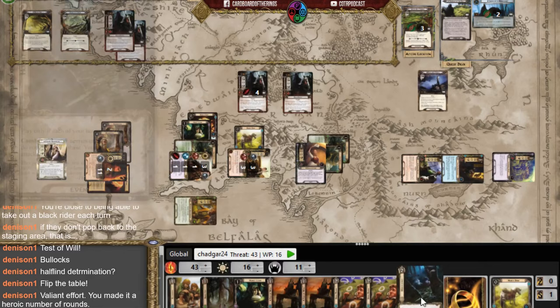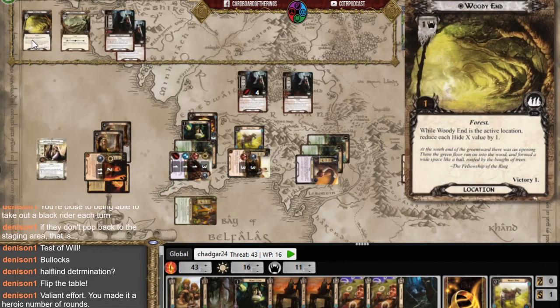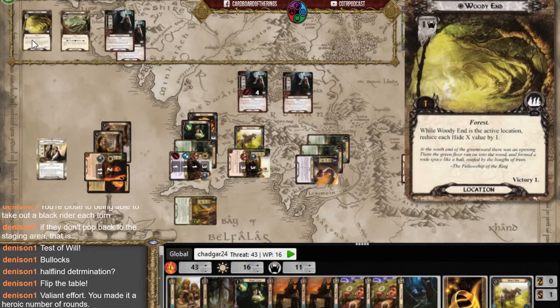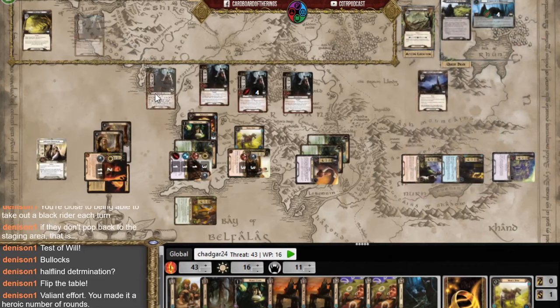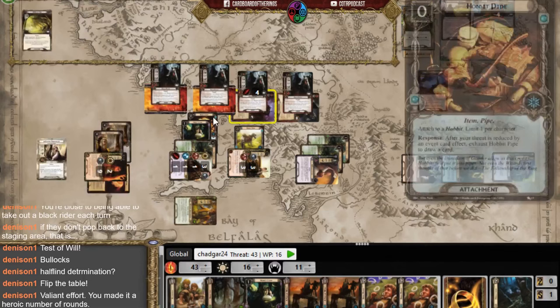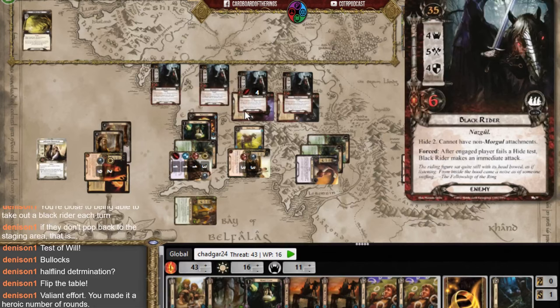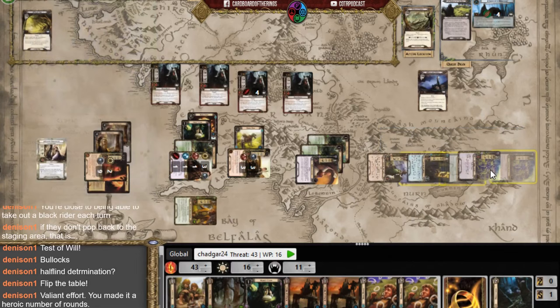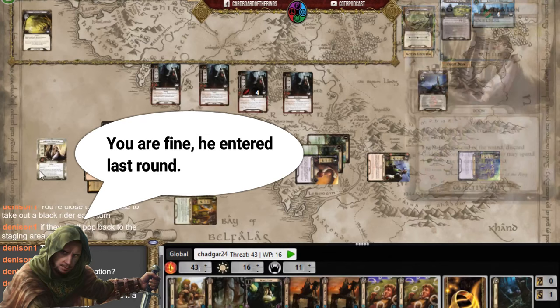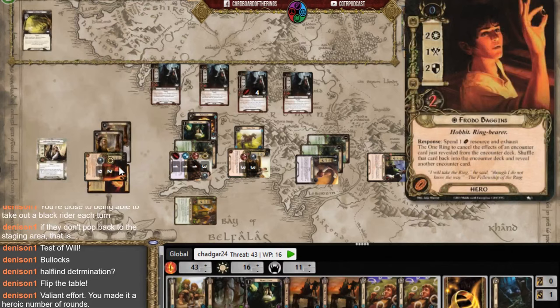I count my resources and think about my two remaining attacks. Rosie is still ready and can boost. I travel to a new location and play a card so the Nazgul can't attack me this phase. I still have seven cards in hand. I spend a fellowship resource and play Elevensies — secrecy three means engaged enemies cannot attack this phase.